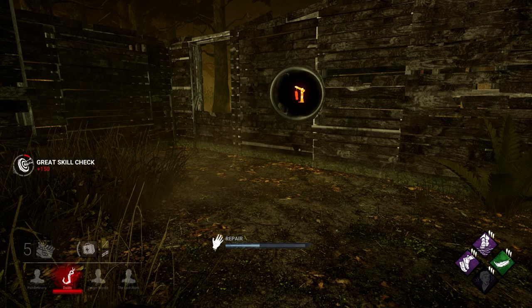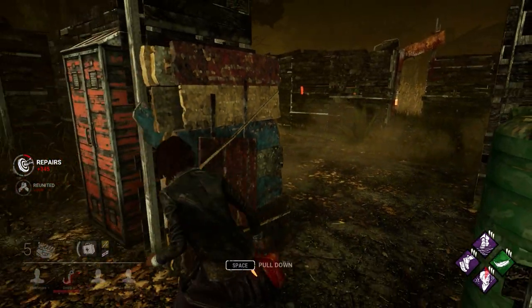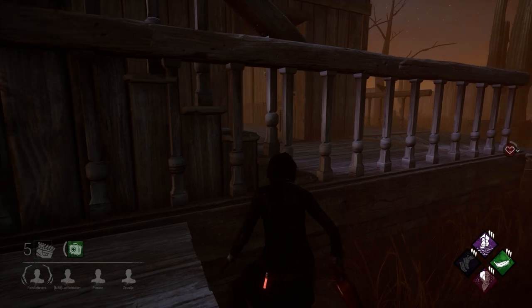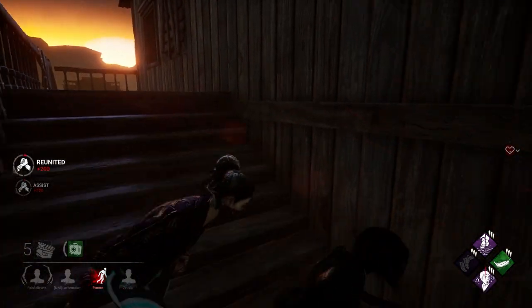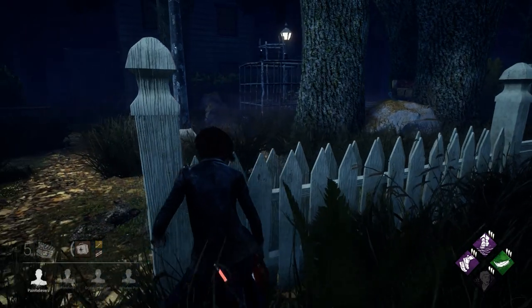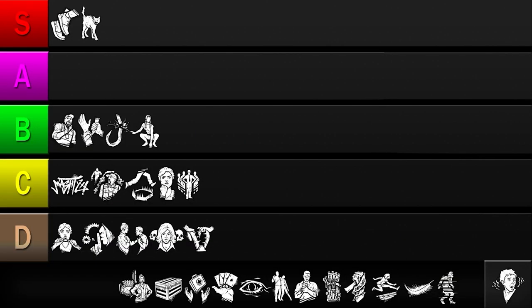Next up is Premonition. When the killer is within 36 meters and within your field of view, this perk gives you a warning. It's a pretty powerful effect that not only tells you the killer is approaching, but from which direction, allowing you to pick the best hiding spot. However, the problems with this perk are its long cooldown and false positives. Unlike Spine Chill, which has no cooldown, when Premonition triggers you'll have to wait a while before it's available again. And even if it triggers, it doesn't always mean the killer's headed your way. Having to micromanage your camera so the perk doesn't accidentally activate is also pretty annoying. So while Premonition has a powerful effect, its versatility and power are diminished by its long cooldown and accidental activations. I'll be putting this perk in the C tier.